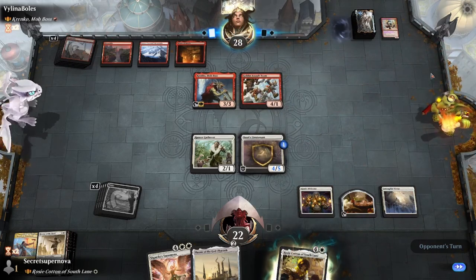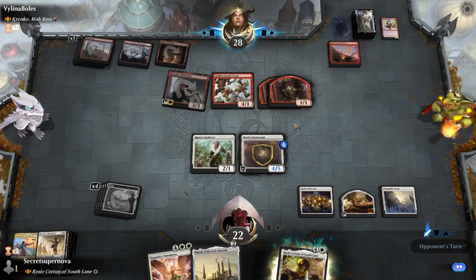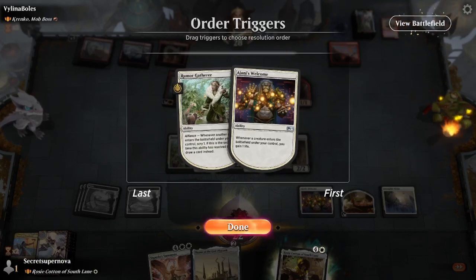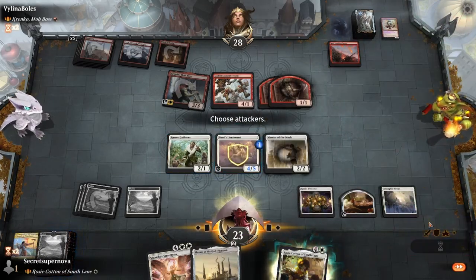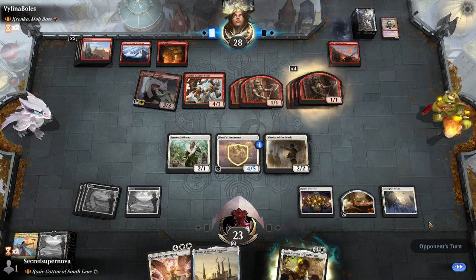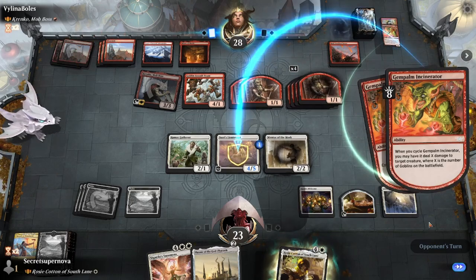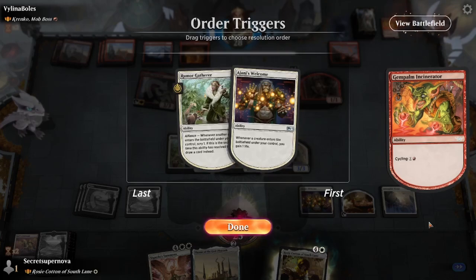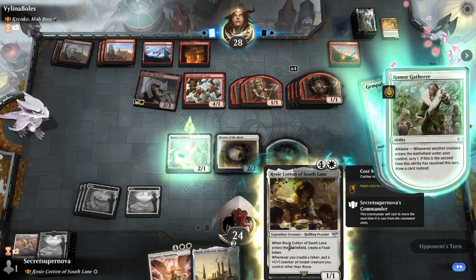He plays Krenko again. We do Bastard's Lieutenant and put a plus one, plus one counter on the Lieutenant. Mentor of the Meek is on top - we'll keep that there. We don't swing in since it'll just die. He has 6-7 open mana and the Minds of Moria. We can see a Goblin Assault Team - a 4-1 with Haste that we can block with the Lieutenant. He gets Raid Bombardment and plays Krenko creating 2 Goblins. We get Mentor of the Meek on top - perfect. We play the Mentor of the Meek and scry with Rumor Gatherer. We keep the Plains to play our Commander next turn.